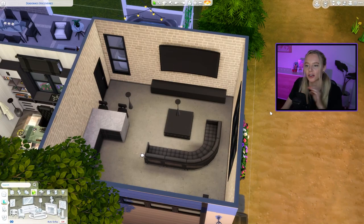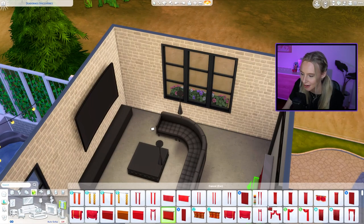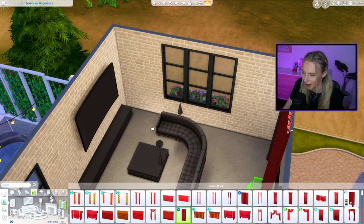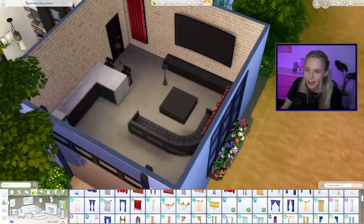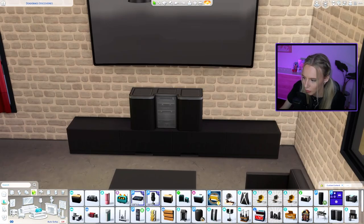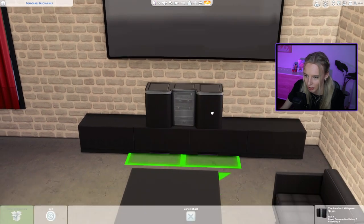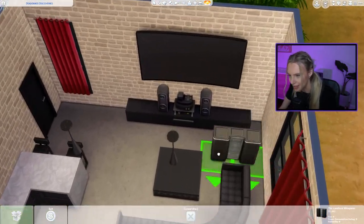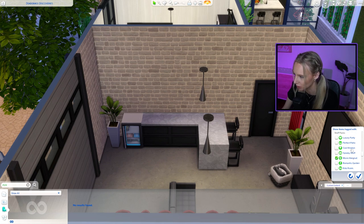I'm tempted to bring in some red, but the carpets didn't look right, so I'm going with red curtains as a compromise — placed on one side so it looks like they can be drawn across. For speakers, I found one called the 'Landlord Whisperer' and centered it on the TV console. Now for the fun part: going into the Movie Hangout pack and Cool Kitchen for extra items.